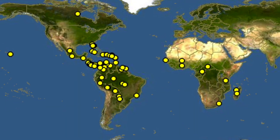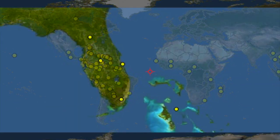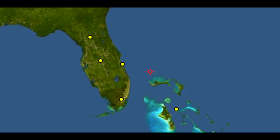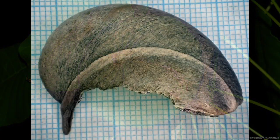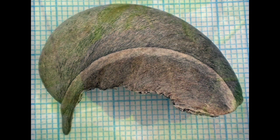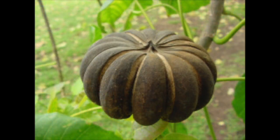It stays green all year round. In the continental United States, the only place it can be found is Florida. The fruit it produces looks like little pumpkins and they are about three to four inches in diameter. Inside these cute little pumpkins are large crescent-shaped seeds.